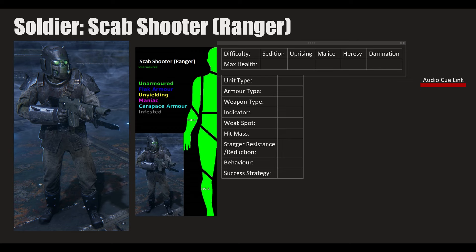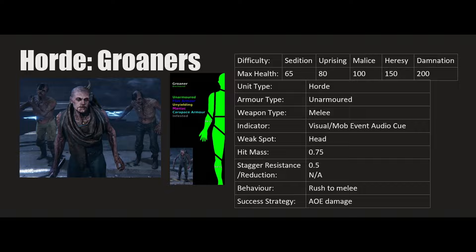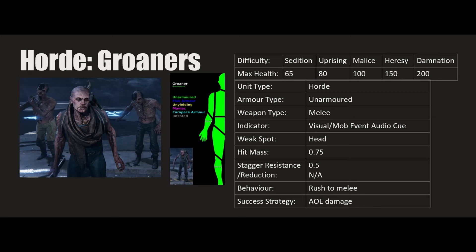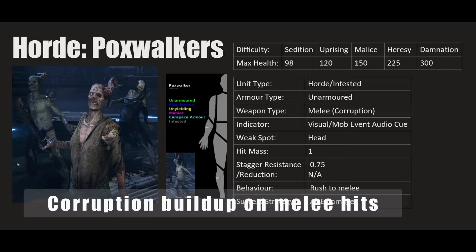First we have Groaners — your most basic horde unit, unarmored, spawning in masses to the sound of the horde event cue. This will happen periodically throughout matches, letting you know both Groaners and Pox Walkers are coming. The Pox Walker is also infested, which means it causes corruption damage when it deals melee damage to you.